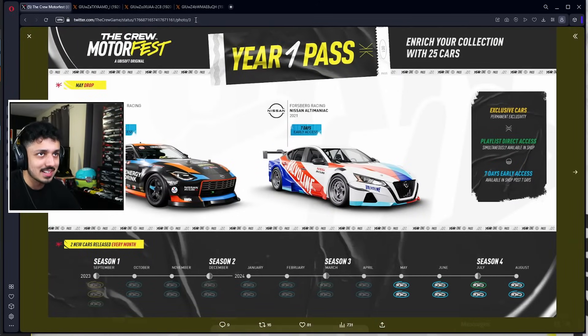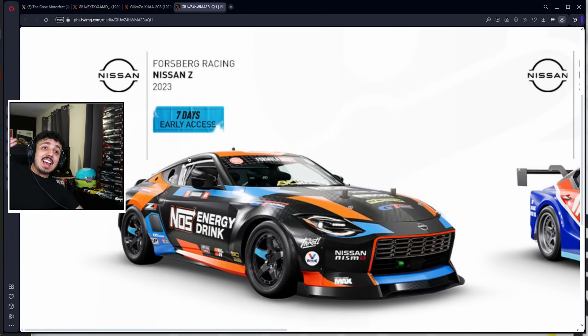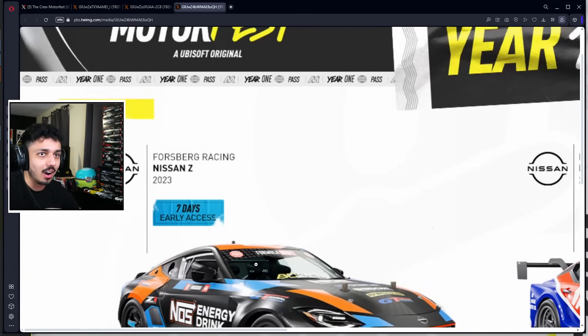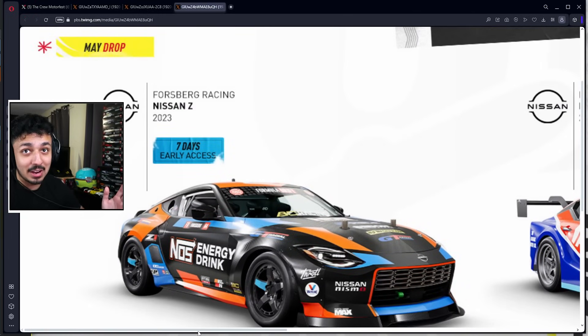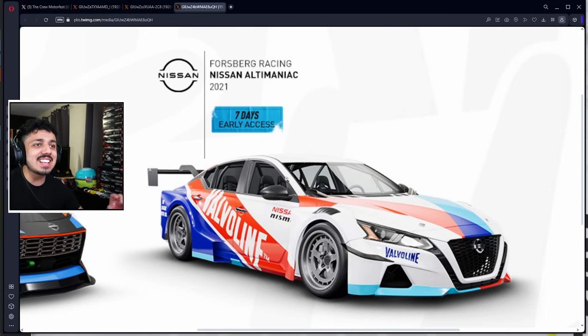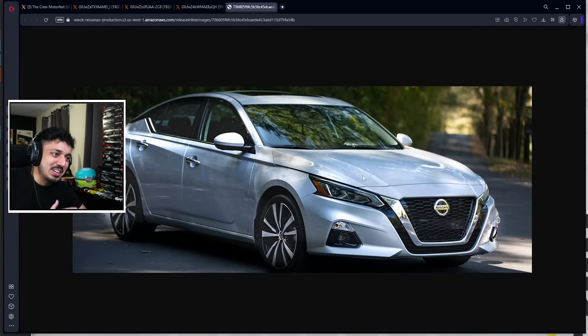The month after that appears to be a Forsberg month. We're getting the Nissan Z — the newer one — in a Forsberg Racing spec, with semi-slick tires. We do have the base model of this car already in the game, but the Forsberg version is coming. Then there's also the Nissan Ultima — I'm hoping it's not the base model, because the base model Ultima doesn't look great.